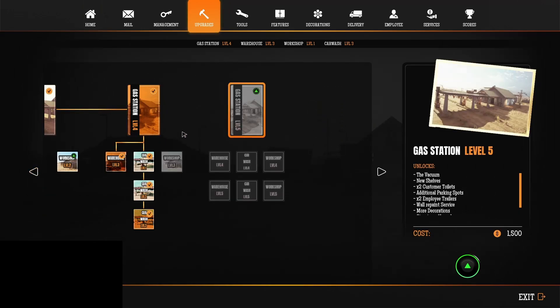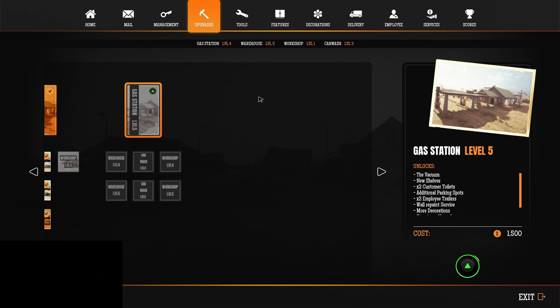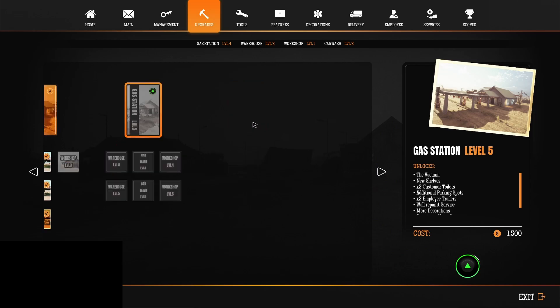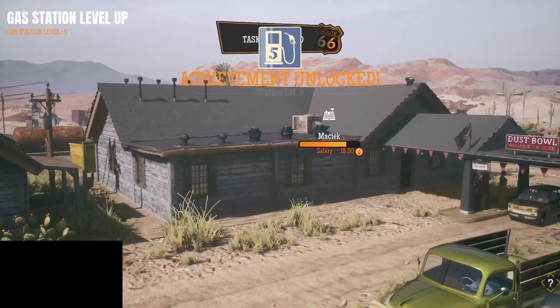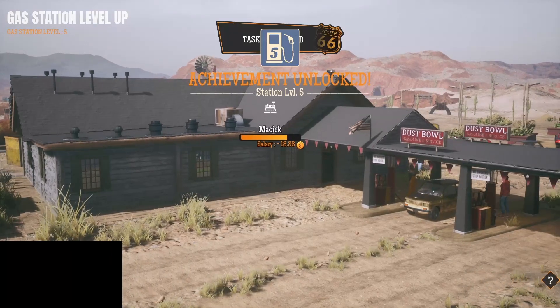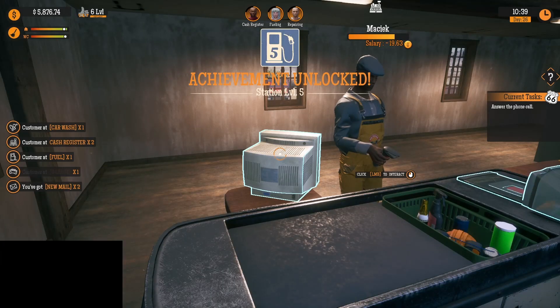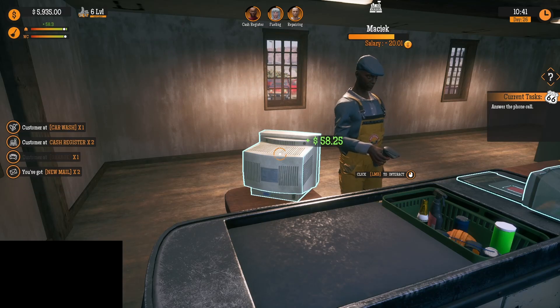No way. Can we do this first though? No. Level 4 gas station - we still can't do that. So we'll hit that. Bada boom - level 5 gas station. Got to love it.